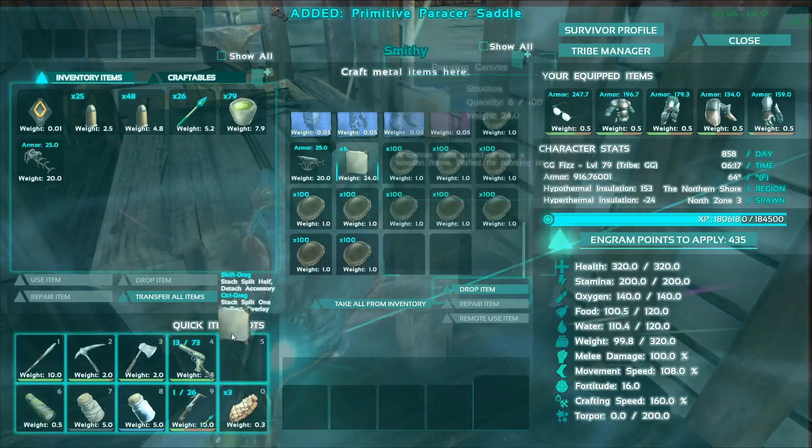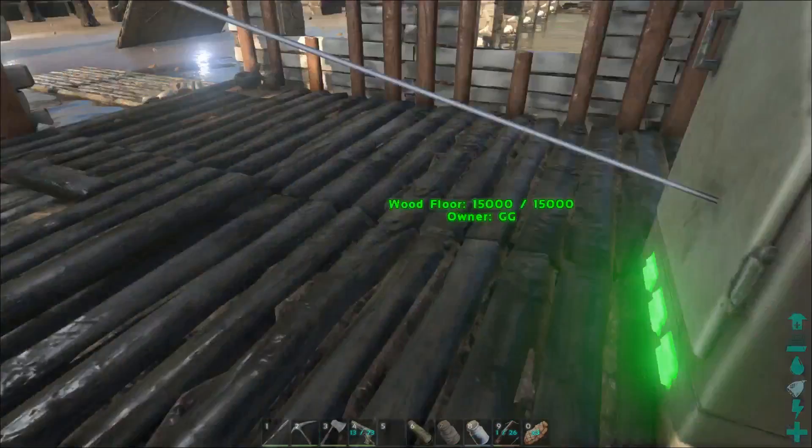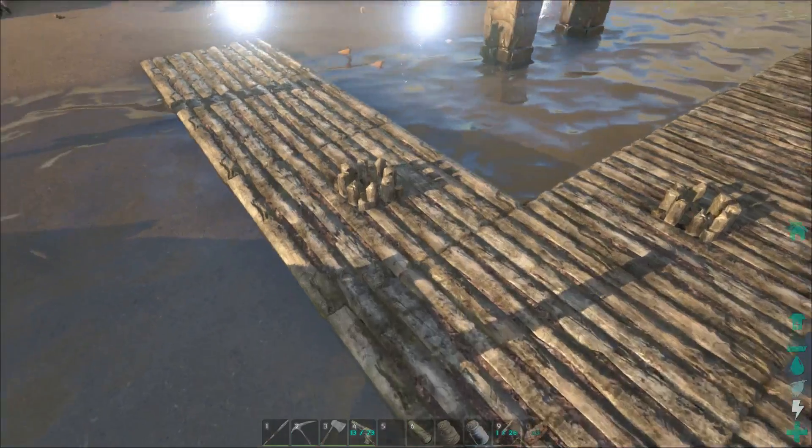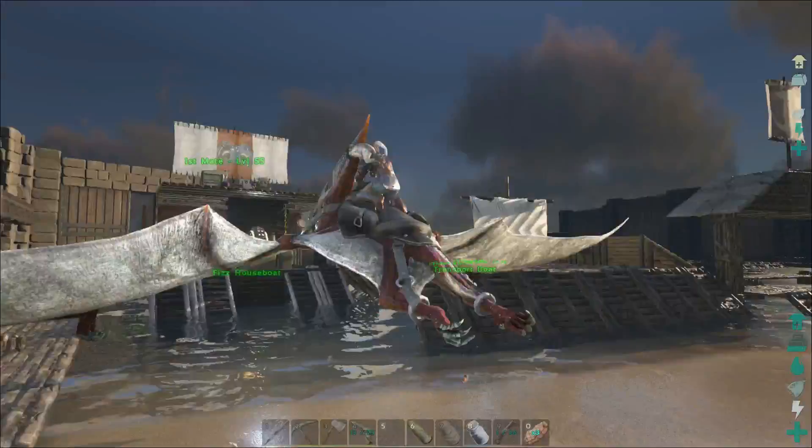Also, I made six painting canvases — we'll do those later on. But right now, Zep found already a level 120 Paracer, so we're going to go take out this guy.